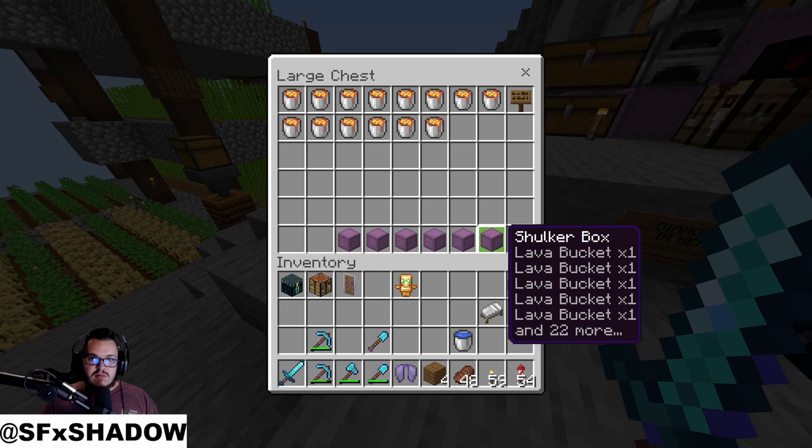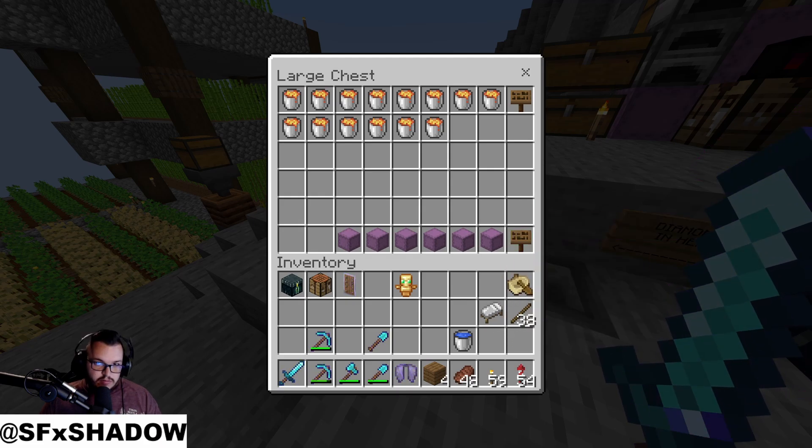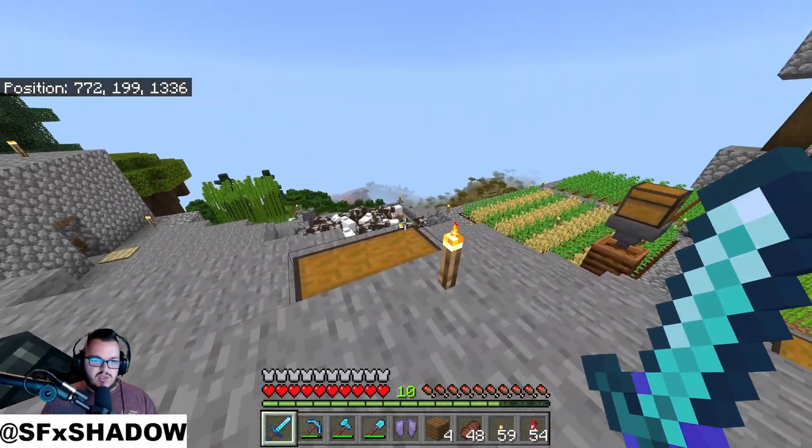That means they can do 100 items per bucket of lava for smelting, so that gets them 2,700 smeltable items for four diamonds. I feel like that's a pretty good price — it's not cheap, it's not super expensive, it's fair.